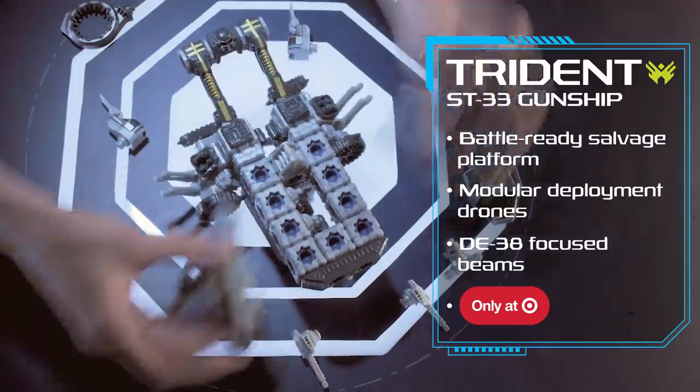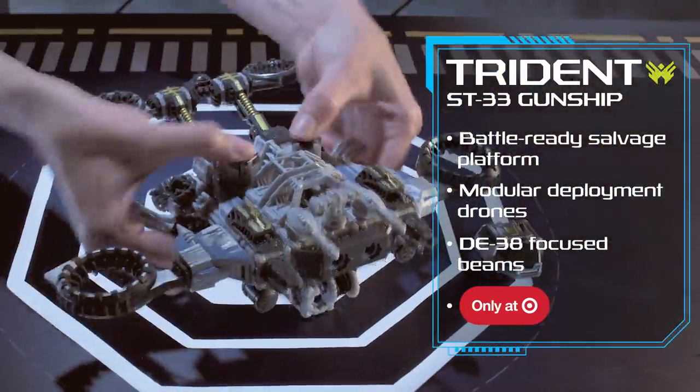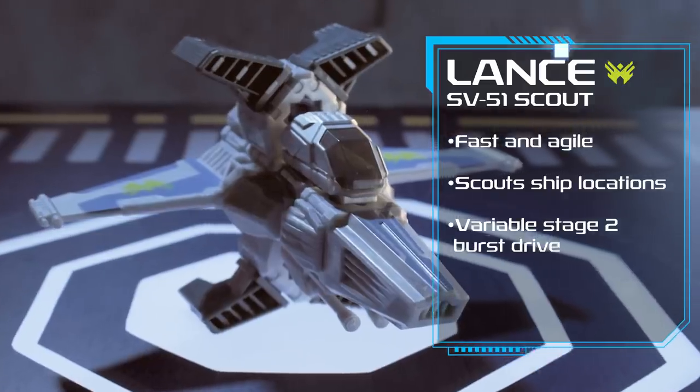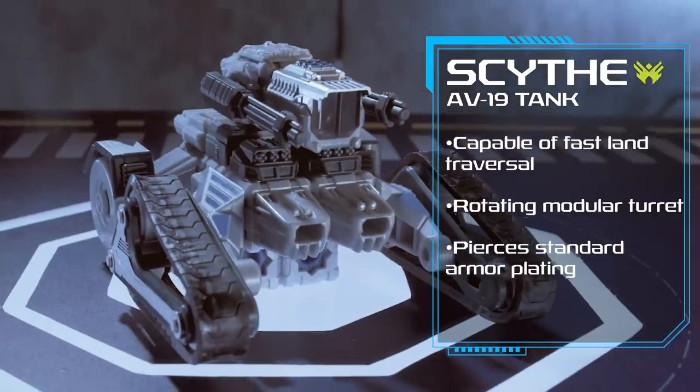Trident ST-33 Gunship, heavily armed, it deploys drones for reconnaissance and rescue. Lands SV-51 Scout, fast and agile, the Lands flies deep into enemy space. Scythe AV-19 is an all-terrain assault vehicle capable of fast traversal.